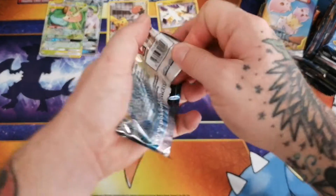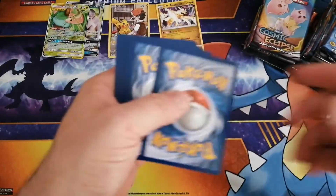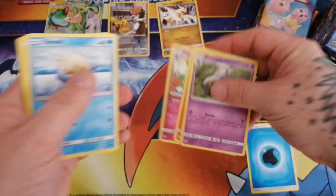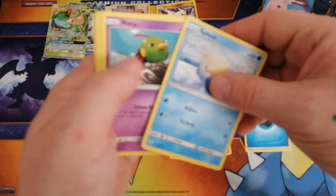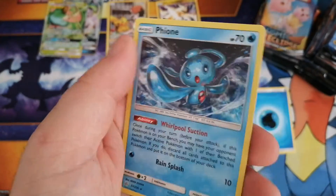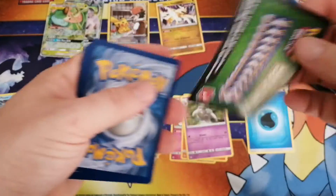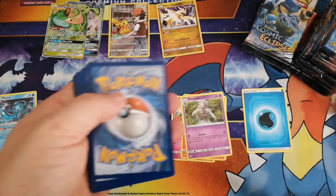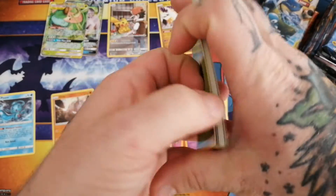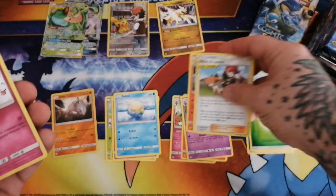Alright, there we go. I had to clean that up just a little bit, get some cards out of the way. We have our energy, then our three uncommons, then our commons. Then we have a reverse Onix and a non-holo Feeon. Another energy - Misty and Lorelei! Tag team supporter cards are sweet. Then we got our commons.